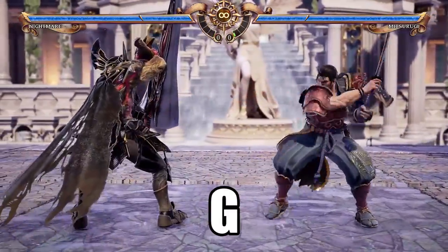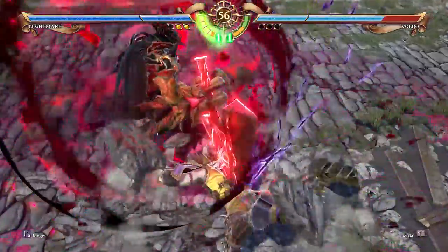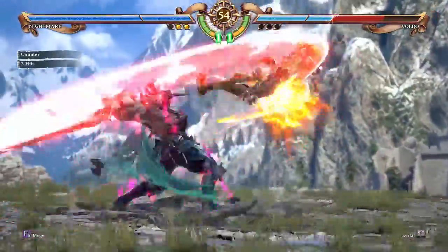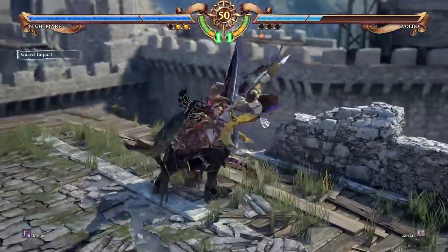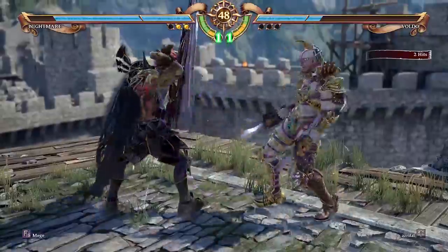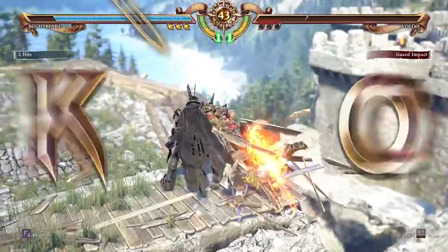Guard is G. Now, I won't be going into more detailed terminology like rising attacks, holding down button attacks, or sliding input attacks, because this is still a beginner's guide. However, I still wanted to give you guys this basic notation to get you started. So let's go over some attacks and see what they're called.